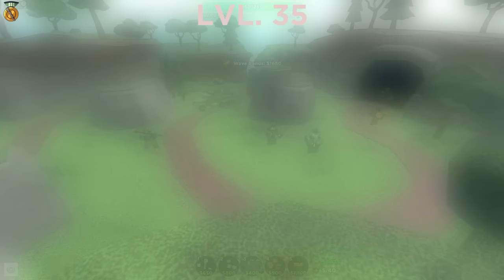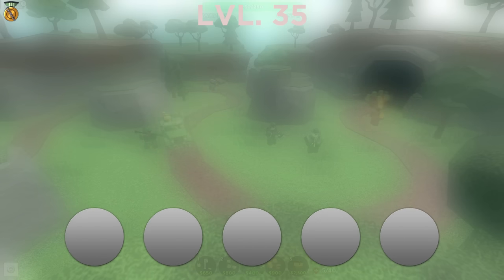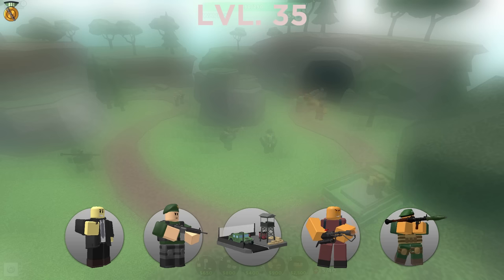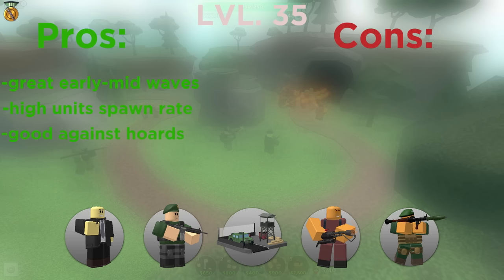And we move on to level 35. This time you will get Crook Boss, Militant, Military Base, Pyromancer, and Rocketeer. The pros are great for early to mid game, good unit spawning, and good crowd control. And the cons are bad against late waves and high cost upgrades.